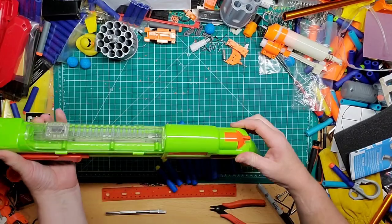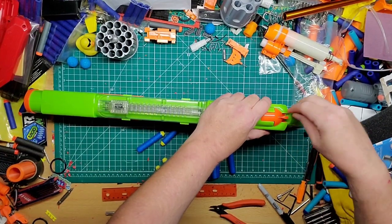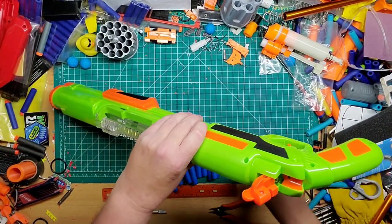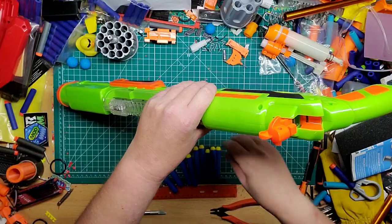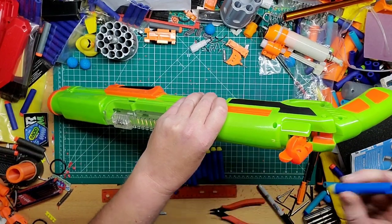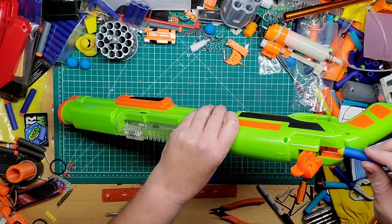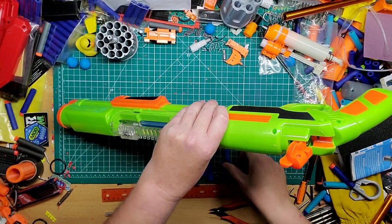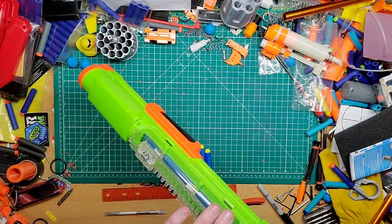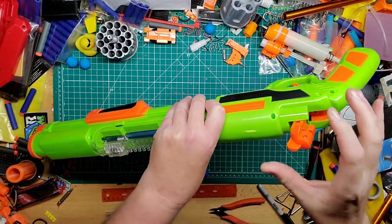Let's go ahead and load this. You have to pull it back and then up, and then you can just load the darts in six at a time — basically half of the ammo they give you. I think this would be a pretty cool form for a short dart mod, but I don't know if there is one. For now we'll load the six in. One, two, three, four, five — and that is number six right there.